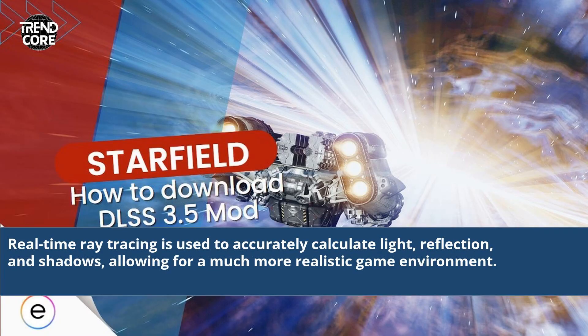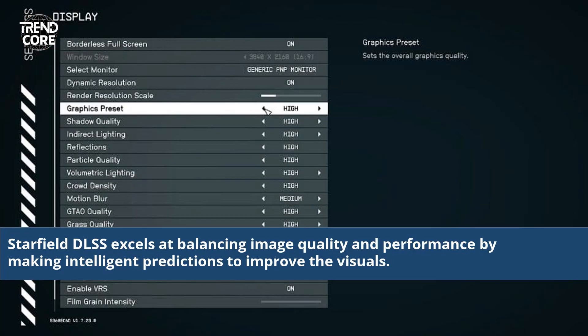Real-time ray-tracing is used to accurately calculate light, reflection, and shadows, allowing for a much more realistic game environment. Starfield DLSS excels at balancing image quality and performance by making intelligent predictions to improve the visuals.